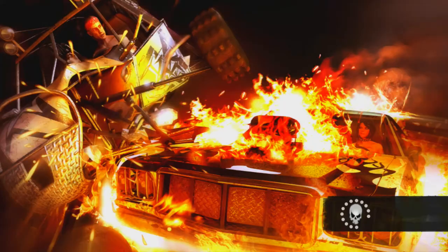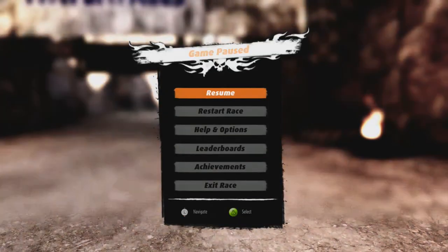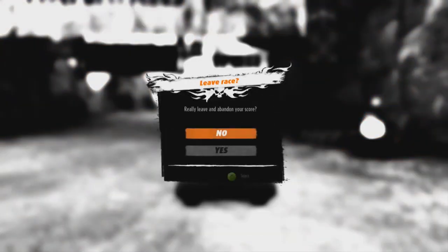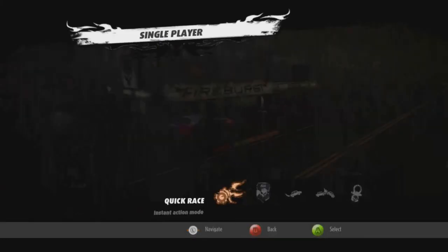I'm gonna press Y because it says new random. Is it gonna give me another course? What is that guy in the top left racing in? I want to use that. Oh, it's just the same course again, isn't it? I'm not gonna end the demo there because that's only been like seven minutes or something, probably even less.